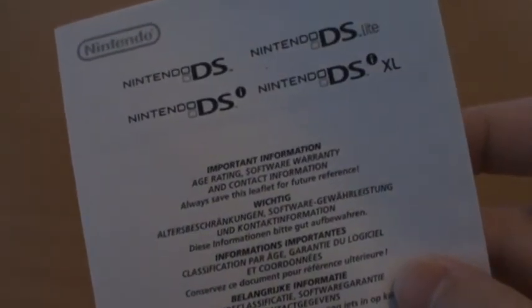We get our standard ridiculously thick Nintendo WiFi instruction booklet — I don't really know why it needs to be so complicated. We also get our consumer and important information booklet, and our Club Nintendo card booklet.